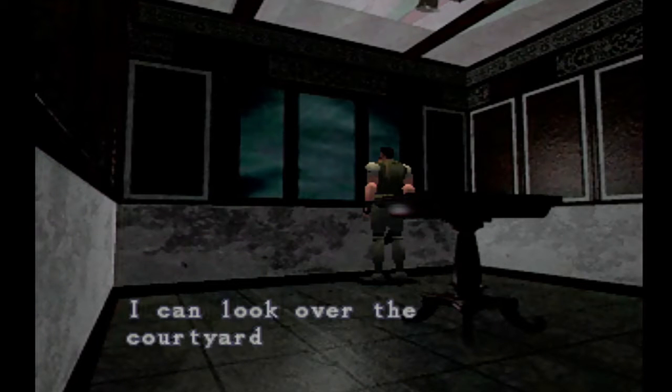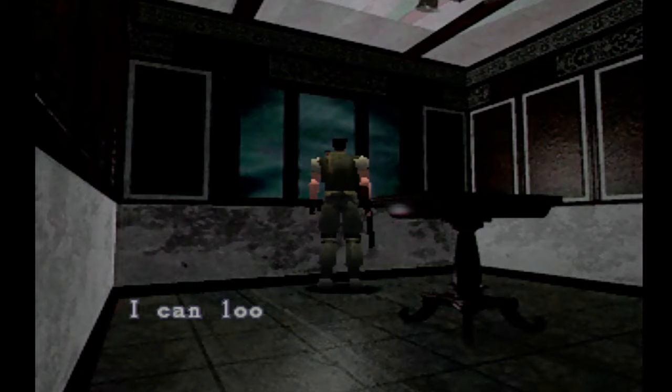Oh, I can look over the courtyard from here — it's a helicopter port. If I could contact the other members from there. I love that, that looks so cool. Something about those pre-rendered backgrounds looks so badass. Oh yeah, you see that — it's the other side of the mansion, which just shows you the vast length of this mansion, how big it actually is. It's crazy — she'd go from over here all the way over there. So cool, I love it.